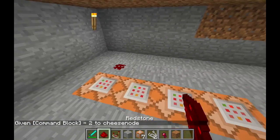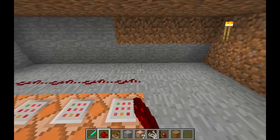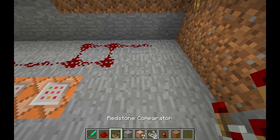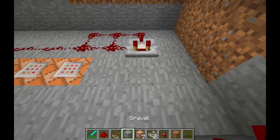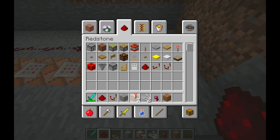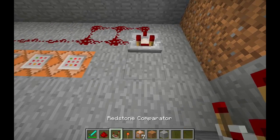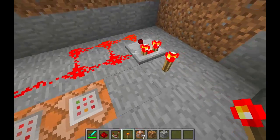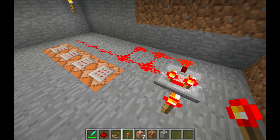Give yourself some command blocks, dig a trench of four, and fill it with command blocks. Then connect them with redstone and make a box with a tail. Put a comparator there, then give yourself a redstone torch. Place the redstone torch there — as you can see, everything is powered now. But we don't want it to just be powered constantly.